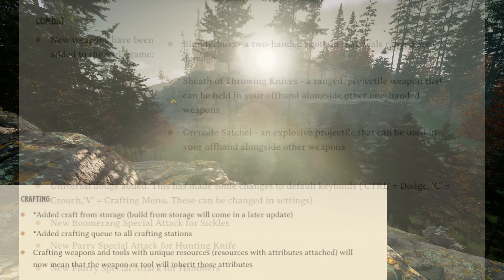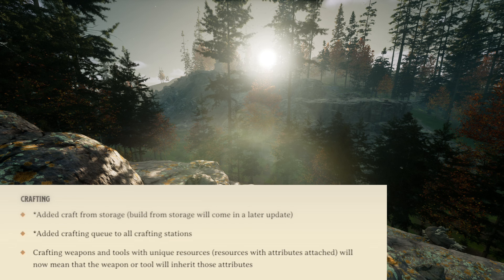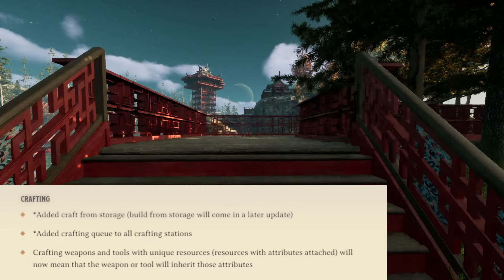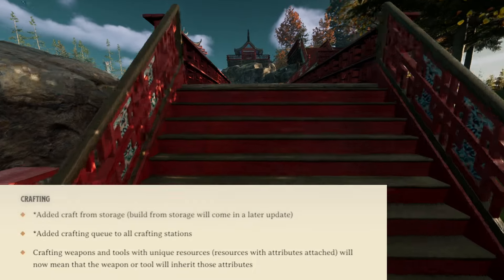There are some crafting changes. They added crafting from storage, with building from storage coming in a later update. They also added a crafting queue to all crafting stations. Crafting weapons and tools with unique resources — resources with attributes attached — will now mean that the weapon or tool will inherit those attributes. So say you're building a sickle and it doesn't have any stealth on it, you can now apply stealth to that sickle.